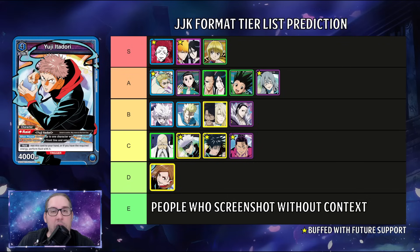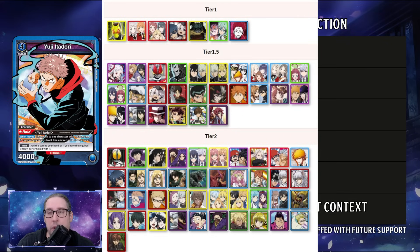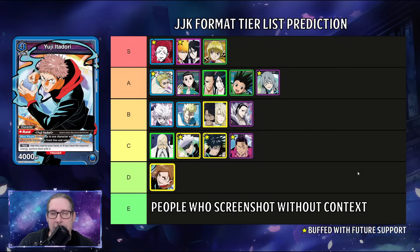Looking at tier one: blue JJK Sukuna, Gon/Killua, and pretty much every purple bleach deck you can build. The new two-drop we got with Emperor's Time and early removal definitely bumped Kurapika from high tier two to a comfortable tier one. There are some comparisons to green Hunter Hunter, but Gon feels different enough to keep in its own category. Stars on the tier list indicate decks that get buffed even more in volume two.